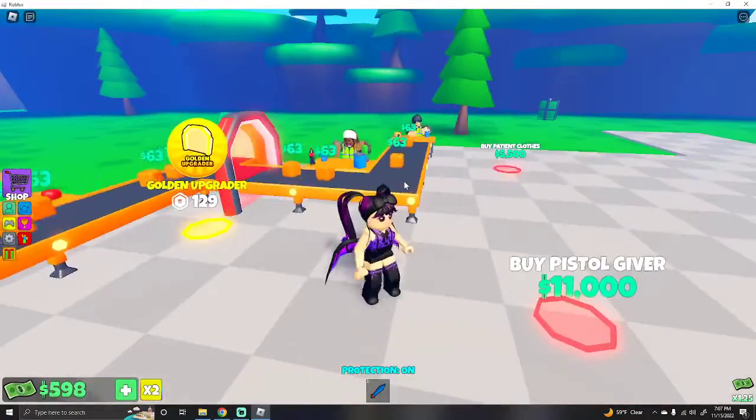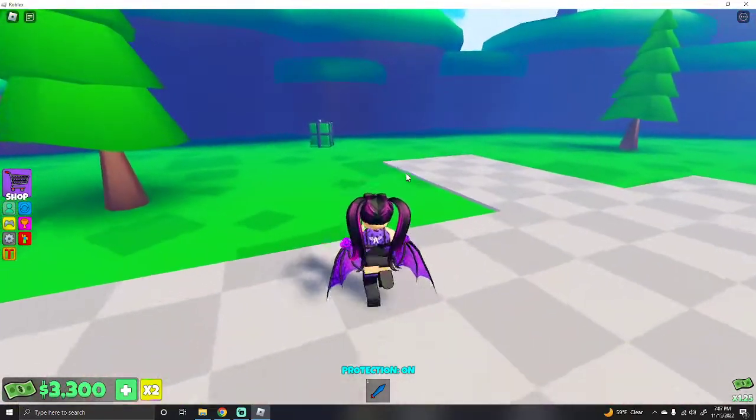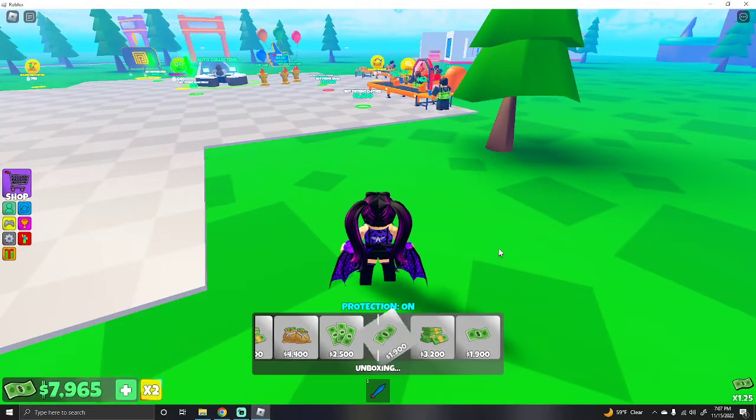Now there are some things that will show up once you complete certain areas that say you need such and such amount of rebirths to get — that happens on all floors of the tycoon. The amounts are a little bit more.